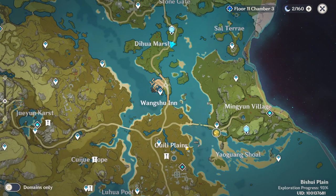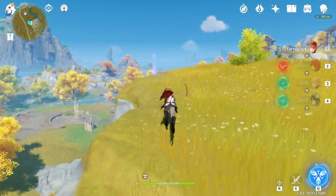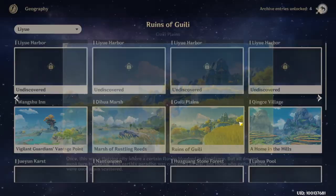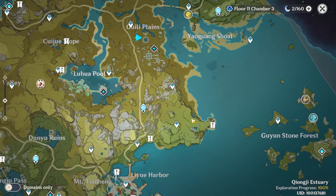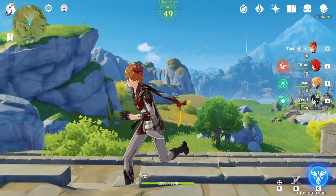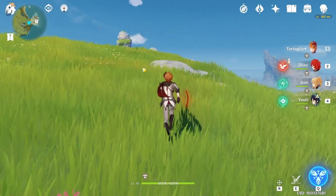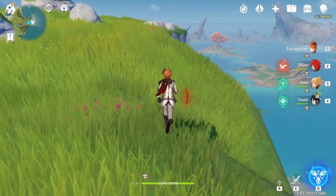Next one is at the Guili Plains, this position. You can see it here. Next one is here — teleport to this teleport waypoint, go to this direction. It's not on the top but a bit down. So jump from there, you will see the rock.